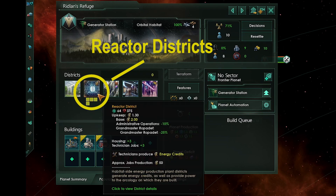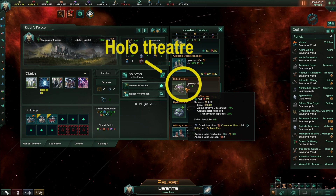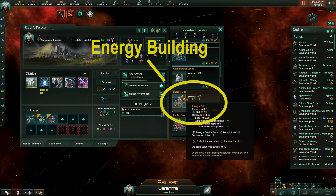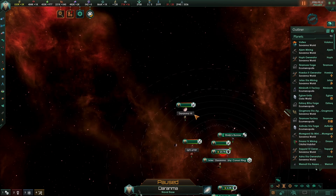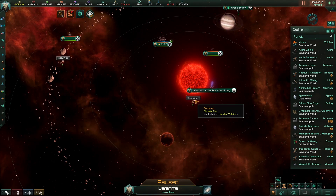Make sure you only build reactor districts on the habitat, otherwise you're wasting potential energy credit generation. Make sure you build a holotheater for amenities, then an energy nexus for even more energy. Make sure you designate the habitat as a generator station. It may take some searching within your empire because planets with energy credits are not as common as research and minerals, as most energy credits are normally on the system's star, not the planets themselves.